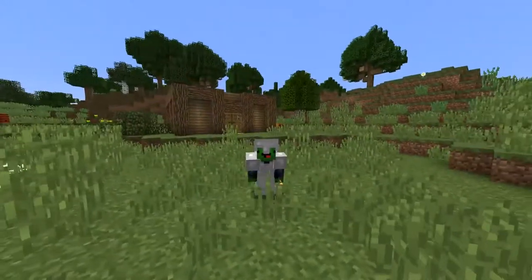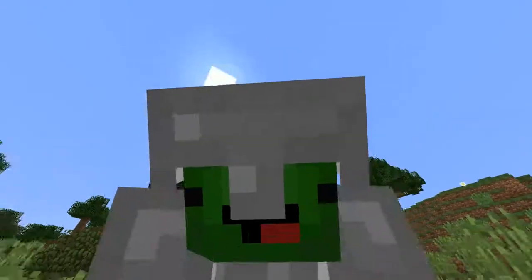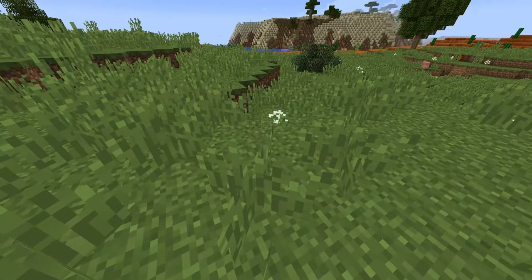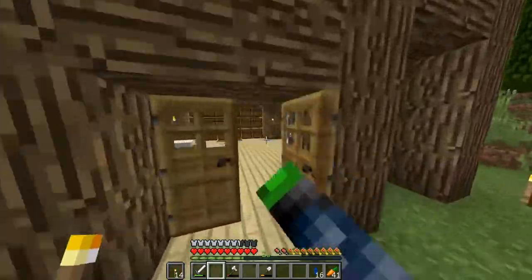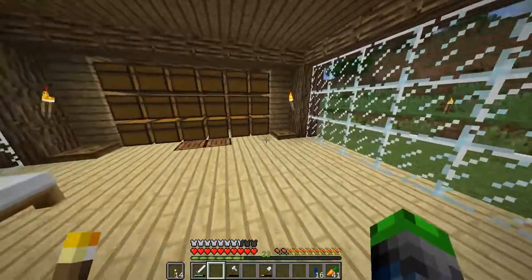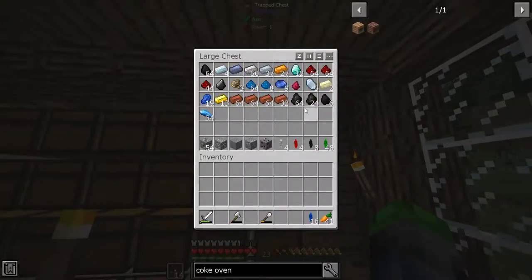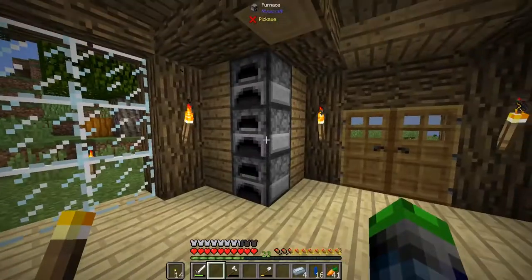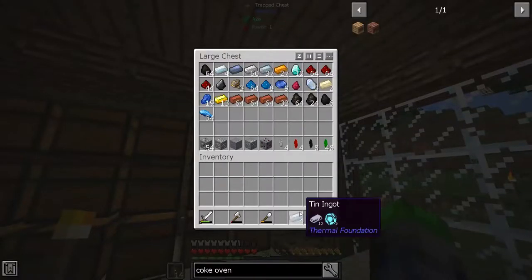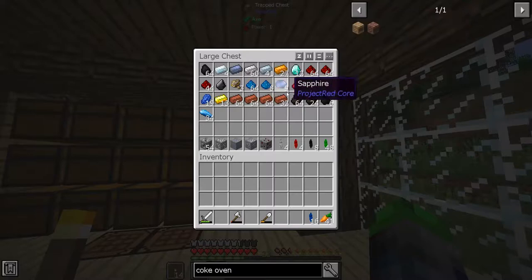Welcome back to Feed the Beast Ultimate Reborn! Today we're going to have some fun stuff going on. I've been doing a bit of work off camera — nothing you can really see other than these cool trap doors that lead to our basement. I did a bit of mining, got some diamonds and quite a bit of iron, and just smelted up some tin from my last quest. We have the necessities to build a coke oven.